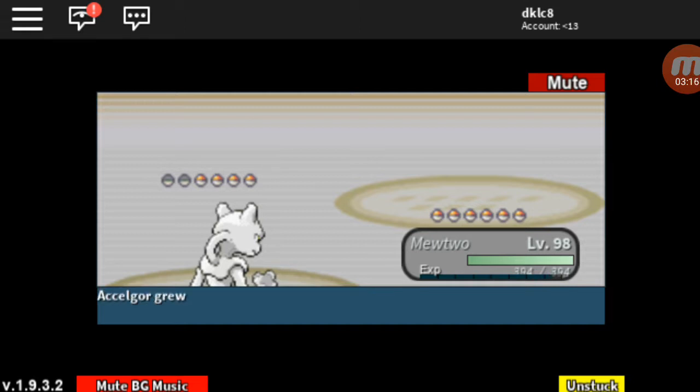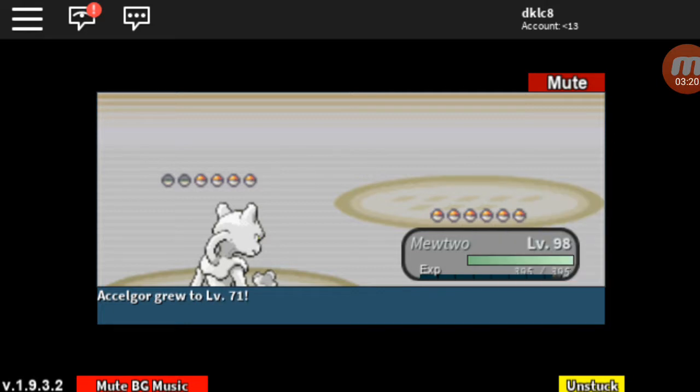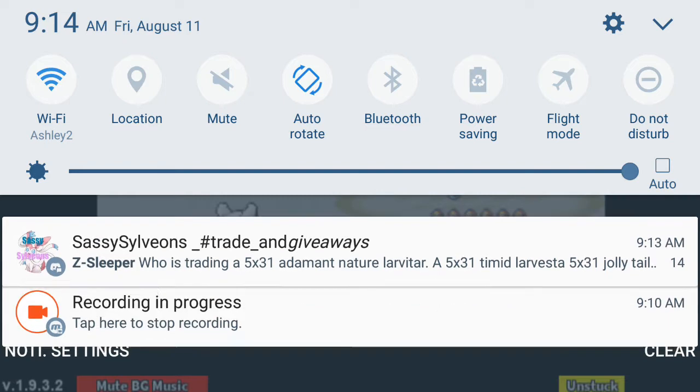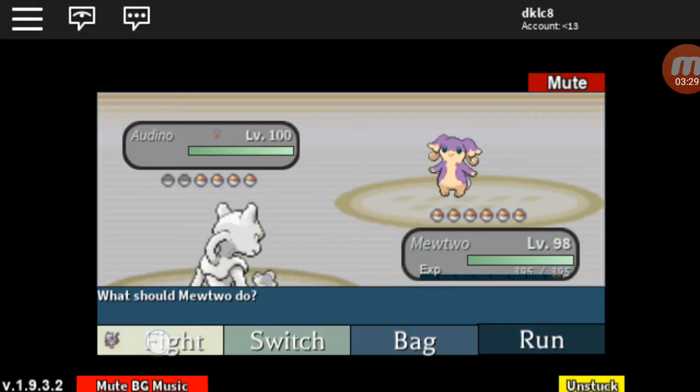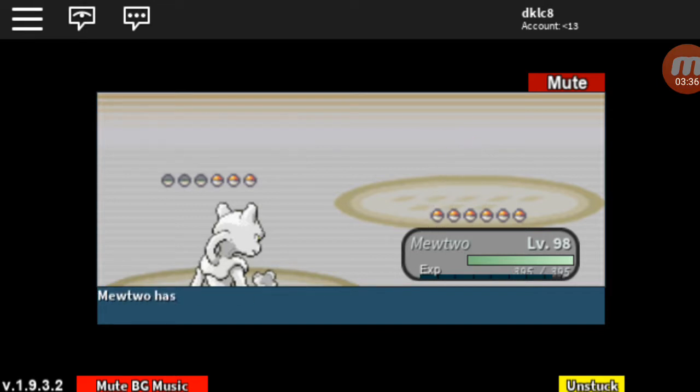You can go for Brick Break if you want. Exilgor yesterday was level 14 and now it's level 71 — you can see how much XP it gives you, a crazy amount. Aura Sphere kills it and BAM, I'm level 999 already.